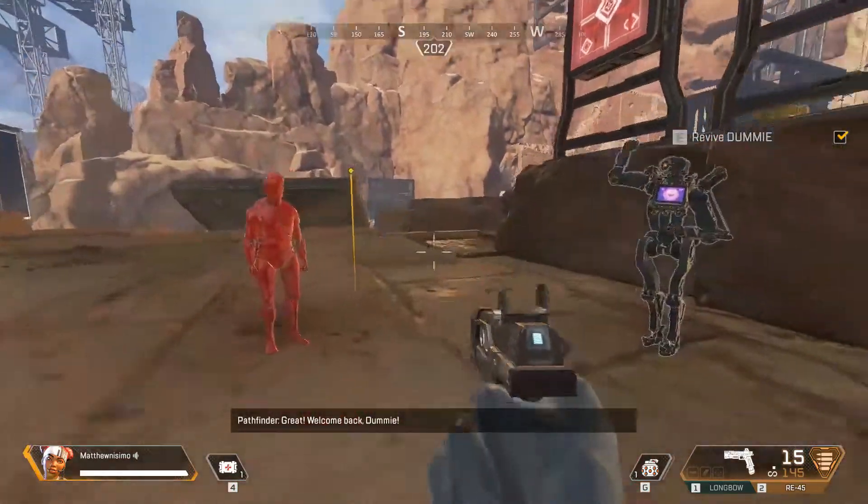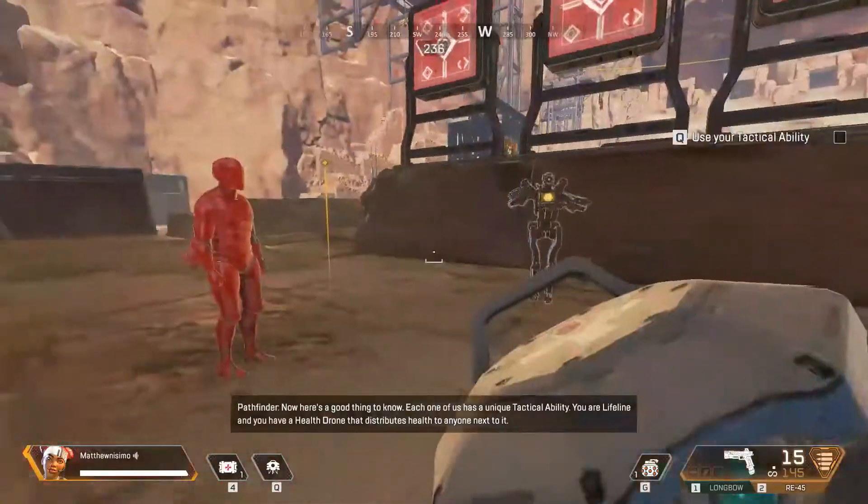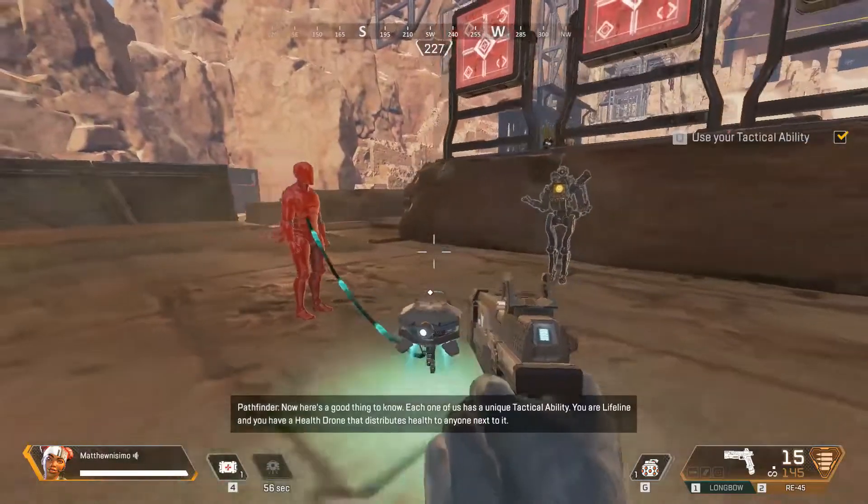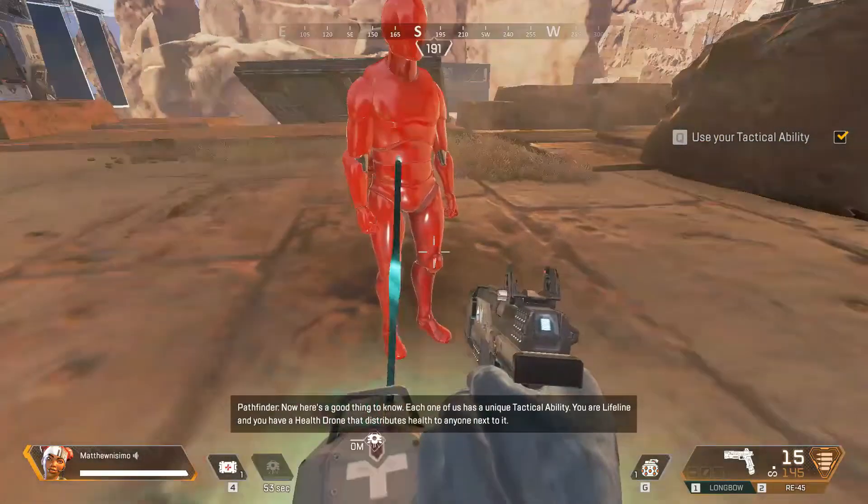Great! Welcome back, dummy! Now, here's a good thing to know. Each one of us has a unique tactical ability. You are Lifeline, and you have a health drone that distributes health to anyone next to it.